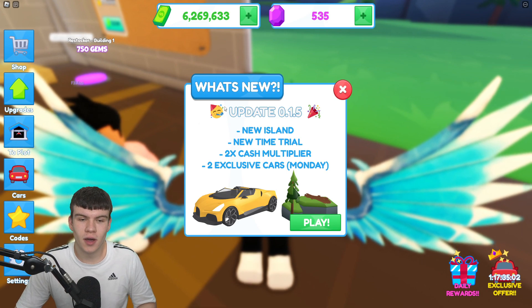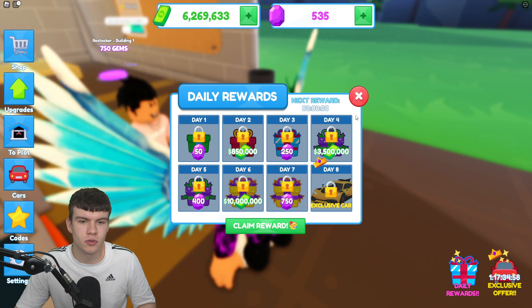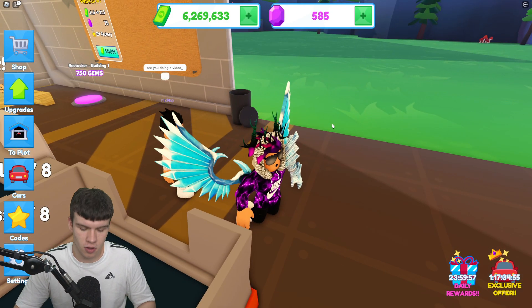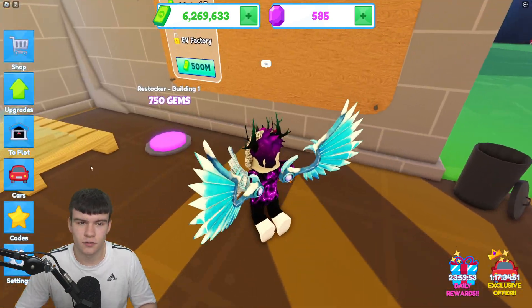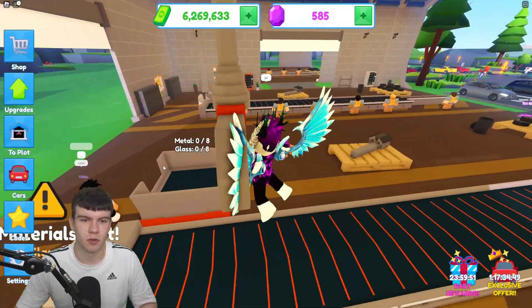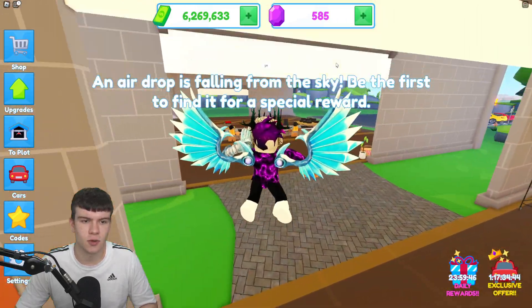So, what is new inside this update? Well, we have a brand new island, a new Tam 12, and a Double Cash Multiplier. We also have two new exclusive cars coming on Monday. Let's quickly claim our free daily reward right now, because we want to get as many gems as we possibly can. But yeah, that's pretty much everything new added in this update, which is quite nice.